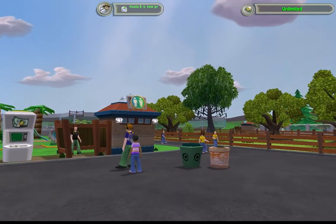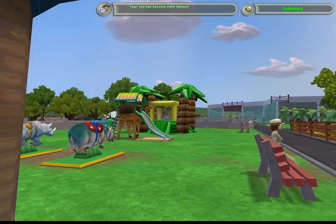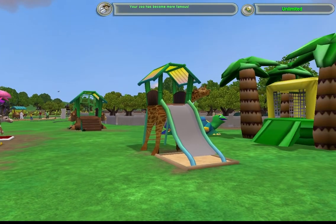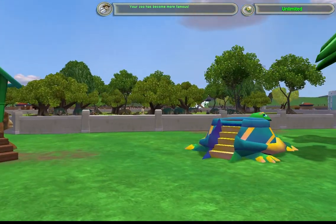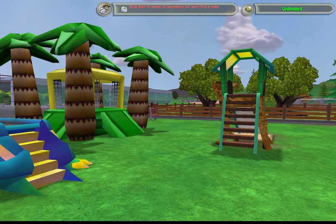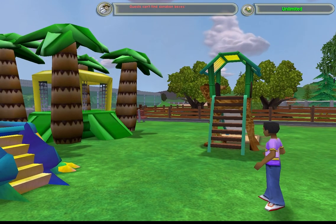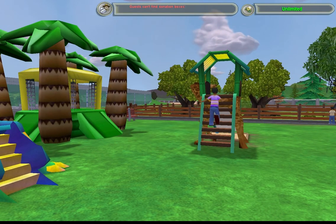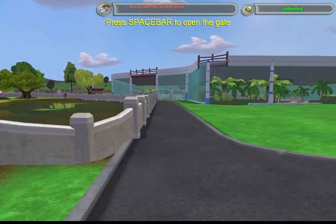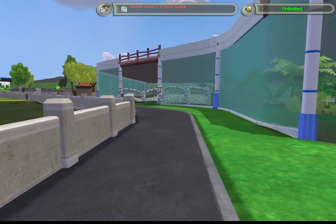Another thing that I did was I created this playground so that the people here are going to have some fun. The reason I did this was because it kept coming up with notifications — guests can't find donation boxes, guests need playgrounds and kiosks. So I went ahead and put that in. Figured, why not.